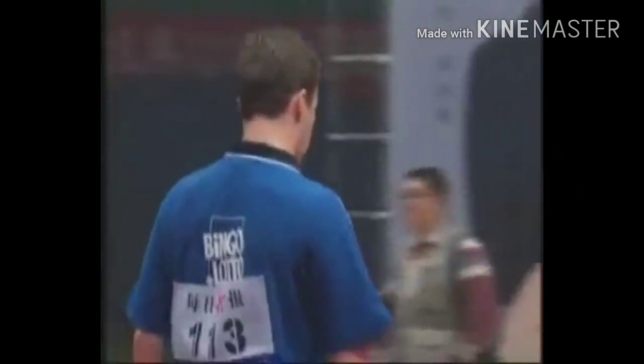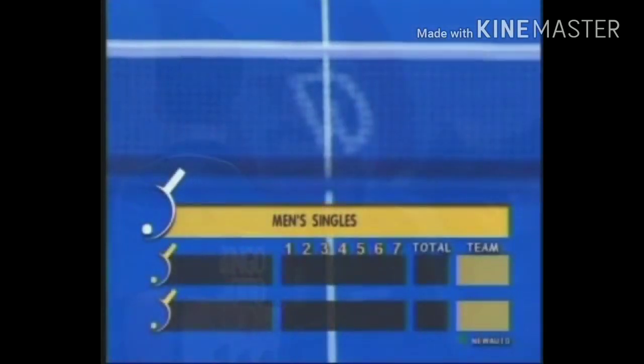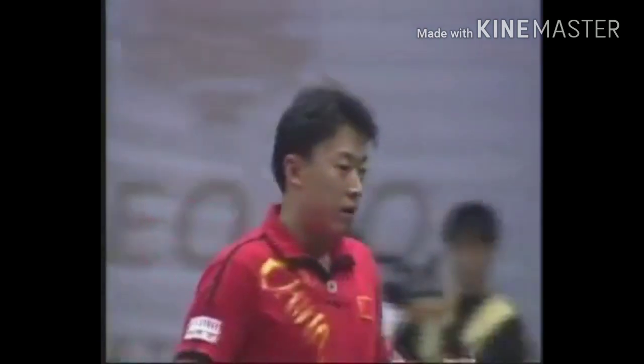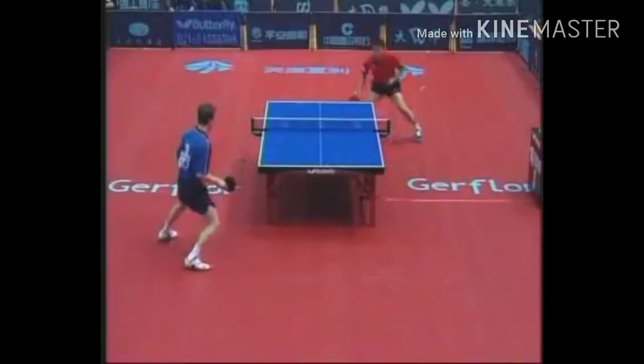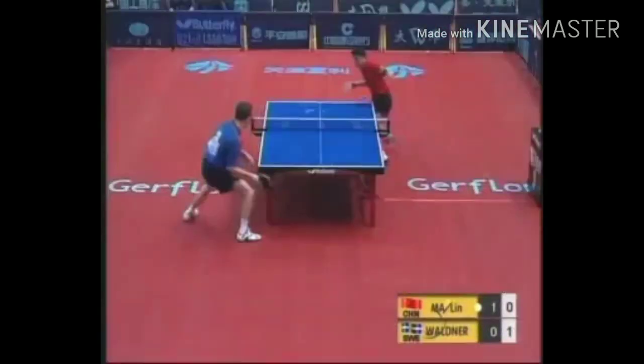A real quick game there, probably just a couple of minutes. They haven't even gotten a sweat going, but I'm sure this is going to be a tough battle all the way. We've seen different grip styles between the two players. Ma Lin is the pen holder style — you can see how he grips it, sort of like you're holding a pencil. It's very great for the forehand, a little bit weak on the backhand, but Ma has gotten himself up to the world elite.